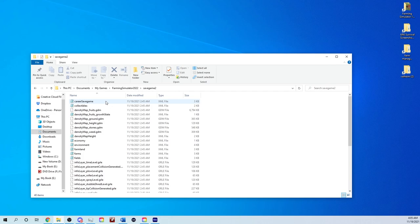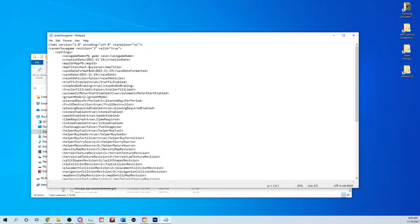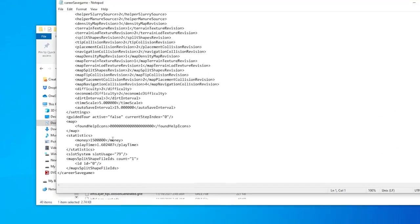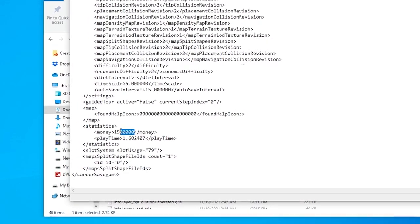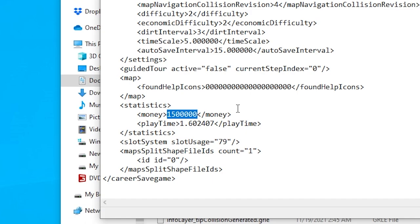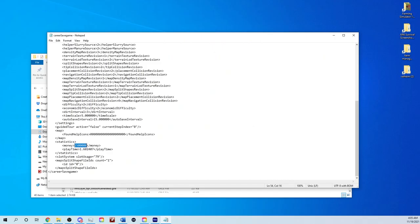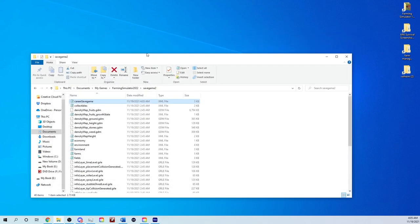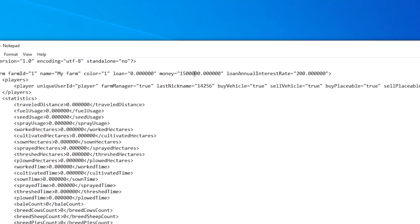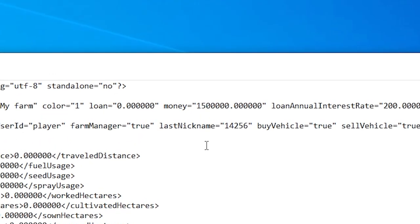Inside the save game folder there are a couple of things to note. There's a file that will show you how much money you have at the bottom — we have 1.5 million in this save — but if you change that file it won't actually change the game, it only changes what's displayed. What you really need to go to is the farms XML file. Click on that and at the top it says money: 1.5 million — this is what actually changes it.